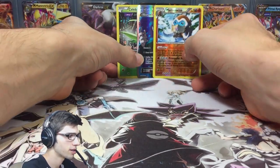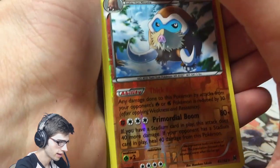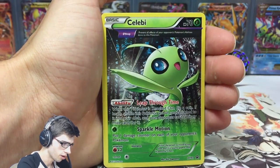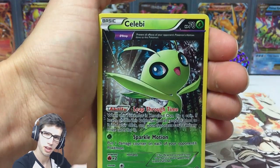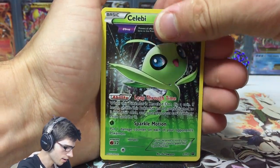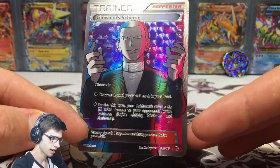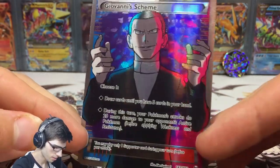No complaints from this blister today — that was a nice finish! Let's do a quick recap: we got the Mamoswine reverse rare, the featured Celebi promo which looks absolutely amazing, and the Giovanni's Scheme full art — one of the full arts I've pulled the most of in Breakthrough for sure. The Celebi art is very cute and the trees in the background are really effective.